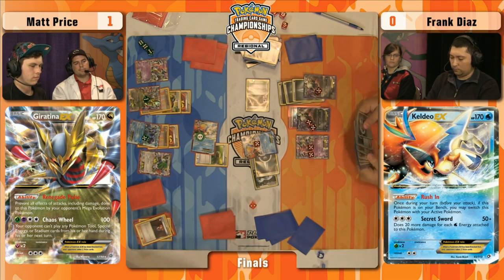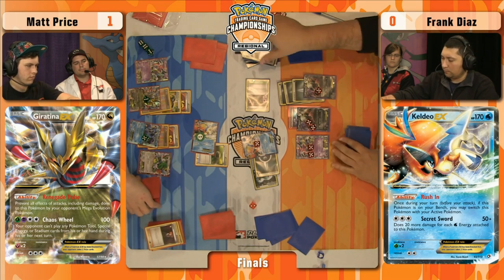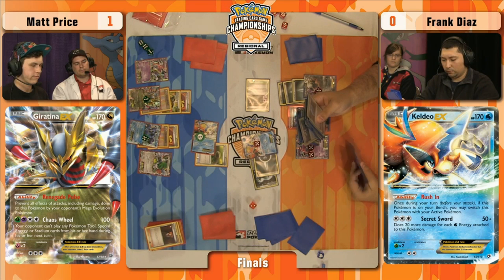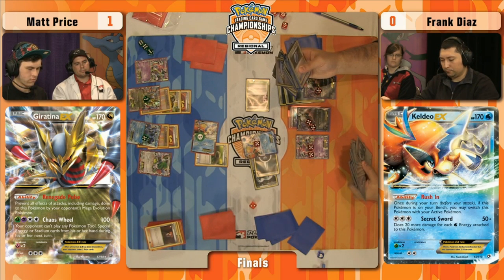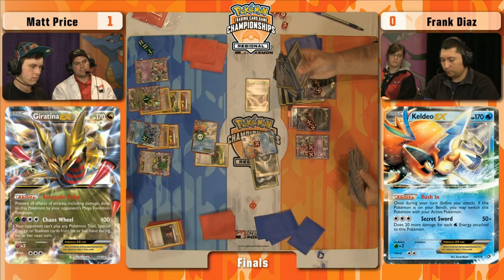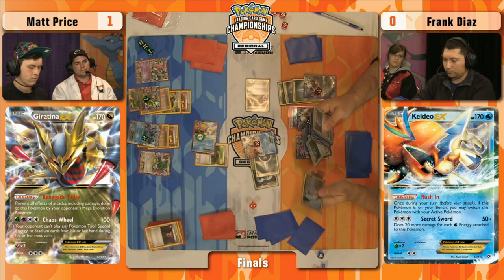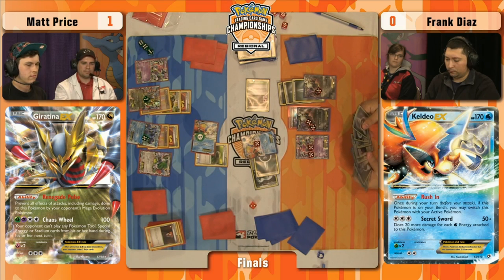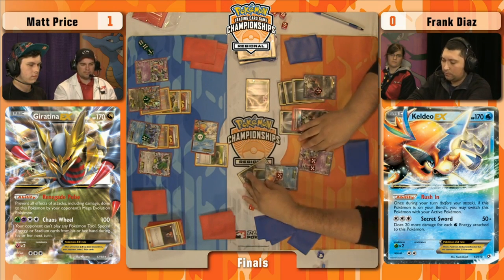I wonder what he's going to go for — he could Night Spear. If he does that and Keldeo stays asleep, it'll set up a potential game-winning Night Spear on the following turn. Get four prizes, knock out the Darkrai with Night Spear. But a lot of that rides on Keldeo staying asleep — pretty risky. If Keldeo wakes up and Matt has a Hypnotoxic Laser, he can Chaos Wheel again, knock out Darkrai EX, and Frank's in a terrible spot. This might be leading up to one of the most stressful 50-50s of the entire weekend. Does Matt run AZ? No — doesn't run AZ or Switch. Fully reliant on Keldeo EX or Super Scoop Up. This will be a potential game-deciding flip — he only runs three Super Scoop Ups and it's possible he's run through most of them.